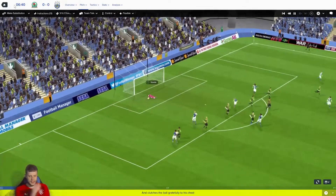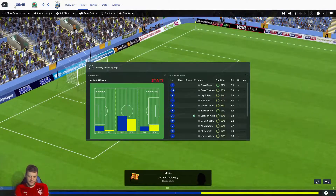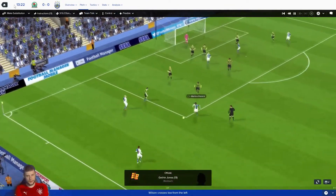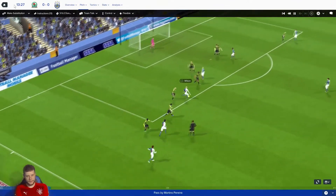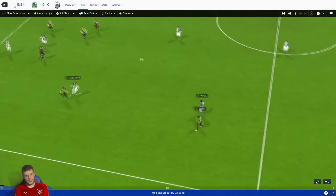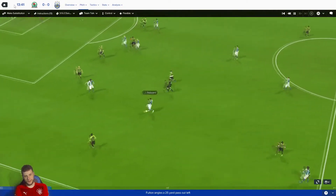Martins Pereira — it's well wide. Jason Steele with a decent save. Okay start to this game. Pellenard with the throw, Wilson, decent ball in but blocked. Martins Pereira, Wilson, Jackson Irvine. Also going to be recalling a lot of players from loan in January — I think all my January business is pretty much done really.